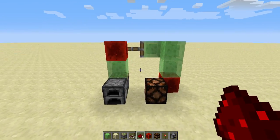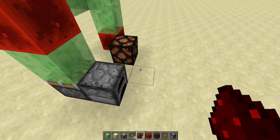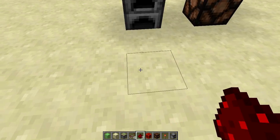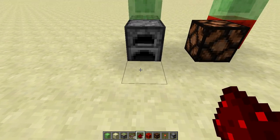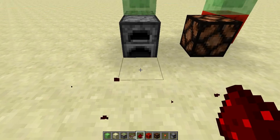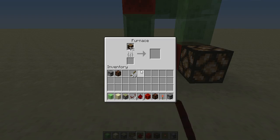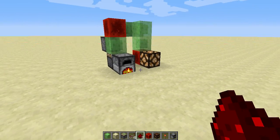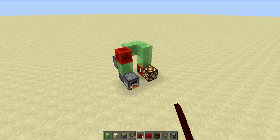If you try to do this in your world and you mess up the signal, remember you can do one thing: place a redstone block in front of this furnace to update the whole thing, and then you can reverse the signal a few times if you want. I hope you guys enjoyed the video and hope to see you next time, bye-bye!